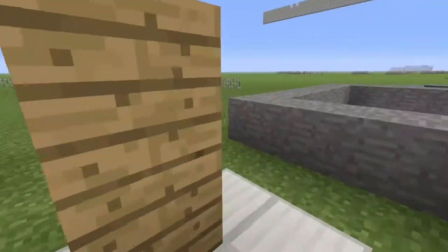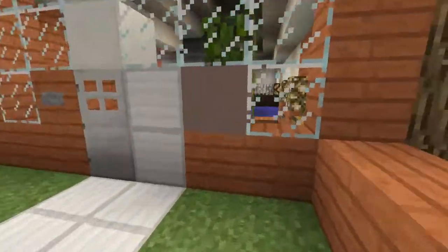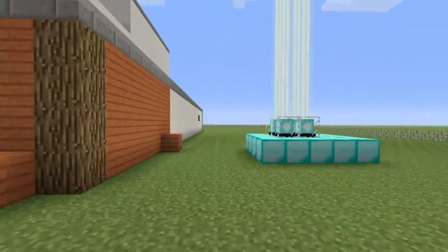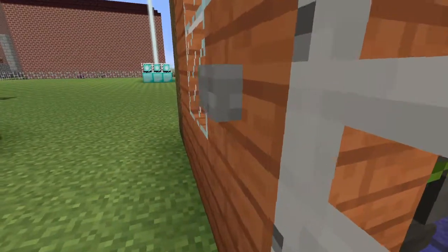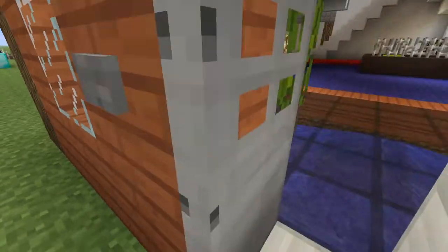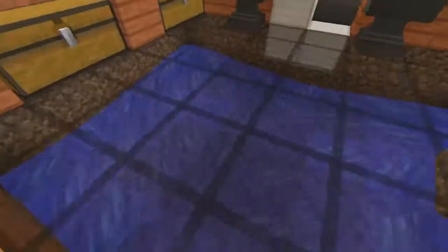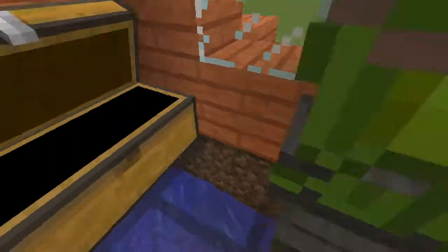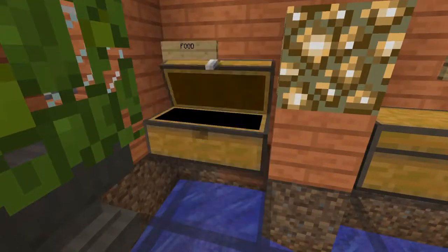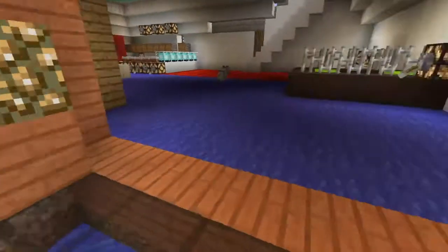Let's open that button. Before we do that, there's our mailbox and a lot of beacons in the back garden. When you walk in here, it has like a little glass underwater feature. In here we have some mismatch items, we have food, and we have mail.